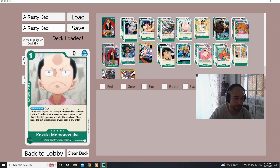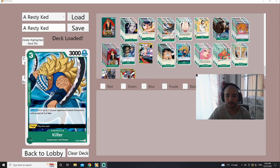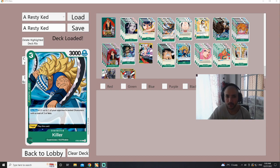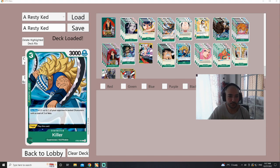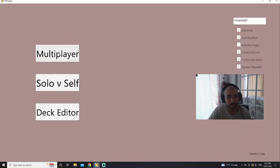I play three Momos because I don't want to get clogged up with too many. I sometimes think about playing two. Two Paradise Waterfalls and two Killers are pretty important — the trigger is insane, it's just free board control. They're very good against green, but even against purple, this card is a 2K counter which you're gonna need. You never really use it aggressively against purple; you just keep it as a counter.